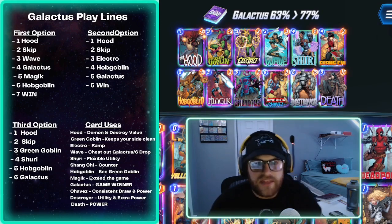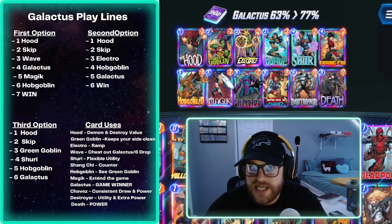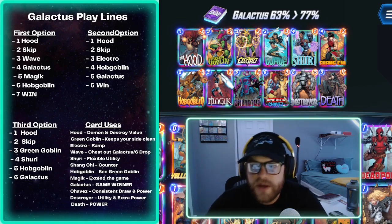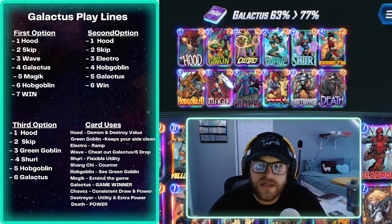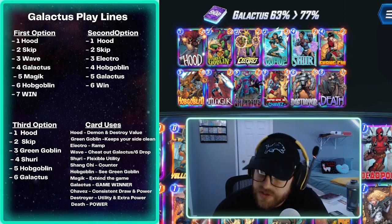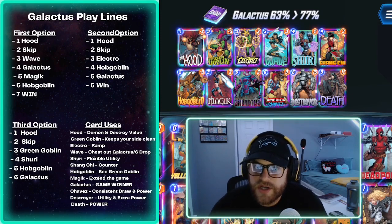This was by far the best deck I played — I climbed super fast, probably from 88 to Infinite in about a day and a half. Looking at the cards: Hood is great for Destroy value, you get that Demon which can be super valuable. Green Goblin keeps your side clean and muddies their side, giving you a Galactus target. Electro is just ramp — maybe Hobgoblin on four, Magic on five extending the game. Wave cheats out Galactus, or on five lets you get Destroyer and Death down, or disrupts their turn six.